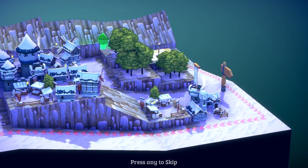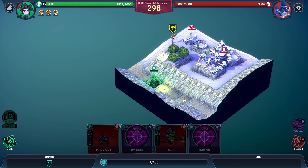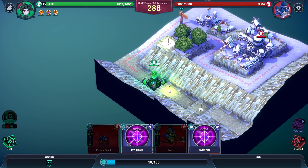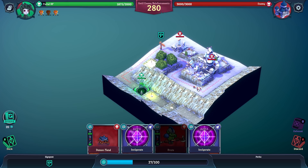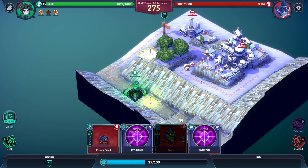This is one of the first levels where we can use the signpost, which allows us to change the direction of our attacks. We've got a regular brute and a Demon Fiend card. Can I activate the signpost from afar? No, I can't — that's a bit of a shame. And the enemy has sheep as units — you know I don't want to have to murder sheep. Oh, you scallywag. Trust the goody two-shoes to use underhanded tactics like this.